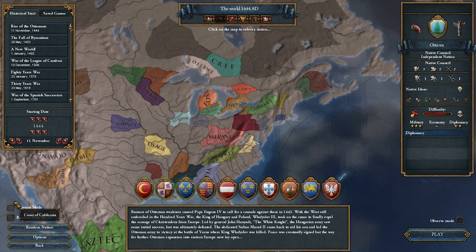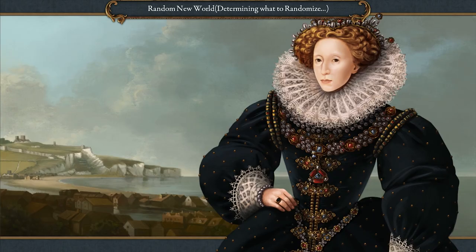I'm going to turn on the random new world option. Originally when the game was announced you would not be able to use the random new world when playing as natives, but at some point that changed and now you can. So I picked Ottawa, but I have no idea what the world is actually going to look like once I get inside the game.